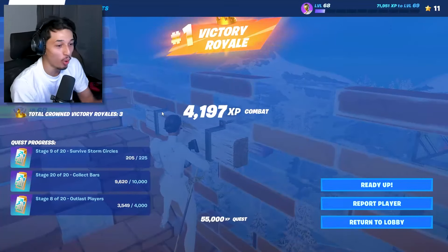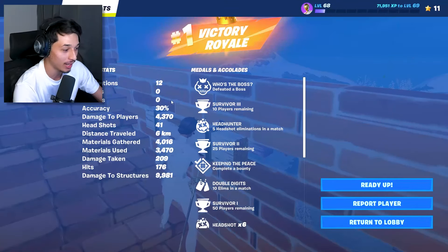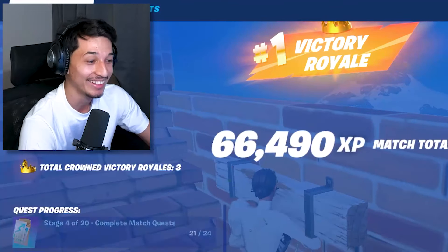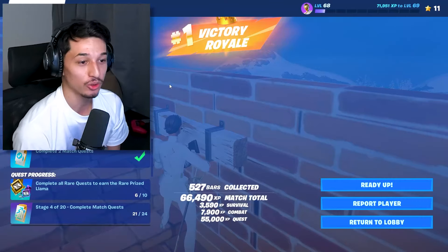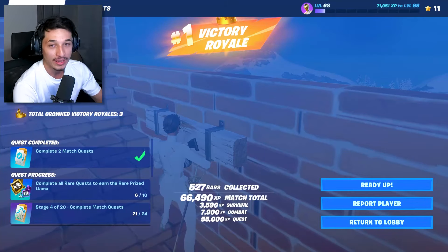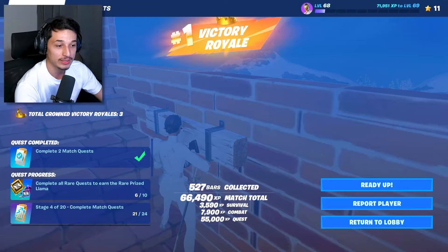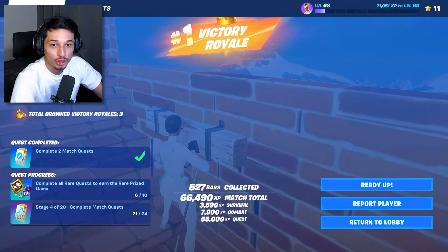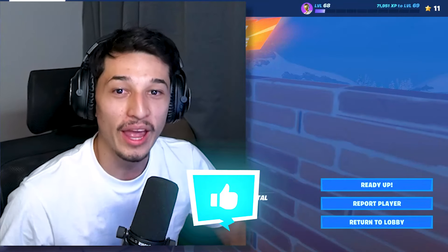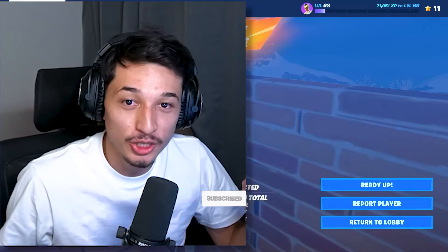We got the dub — too easy! Land at the exact location and you're dropping 12 kills easy, not clickbait. Make sure you drop a like and subscribe. Land at Lavish Layer, listen to the strategy, go to the mod bench in the vault, upgrade your guns, and you'll get an easy Victory Royale. If you enjoyed the video, drop a like and subscribe, and click another video on screen. Catch you on the next one!